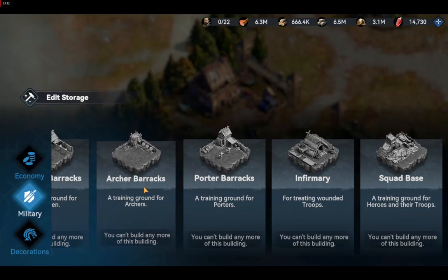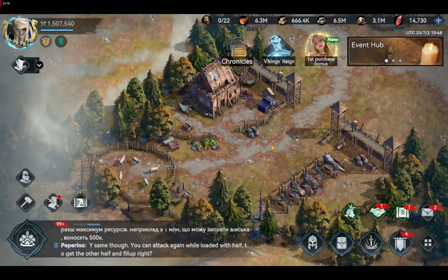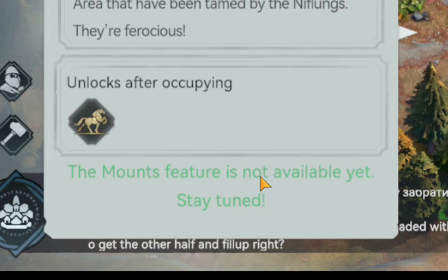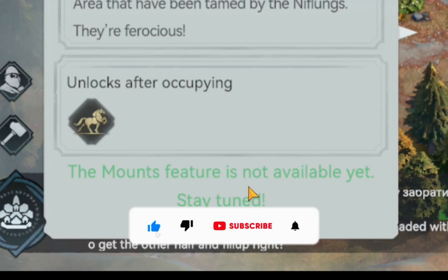You cannot build a beast pen right now as it hasn't been added to the game yet. You need to wait for a future update which will include this new building — it will surely be added at the military building page. I hope we've answered one of the most frequently asked questions about Viking Rise: how to build a beast pen. Like and subscribe to our channel, and share your thoughts using the comment box below.